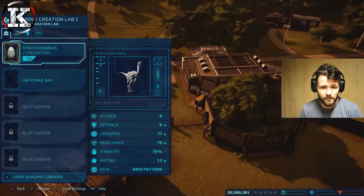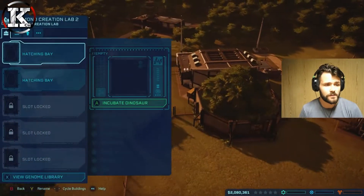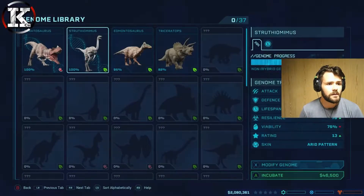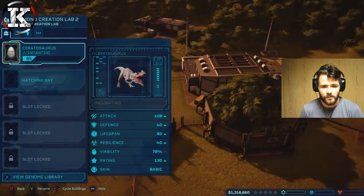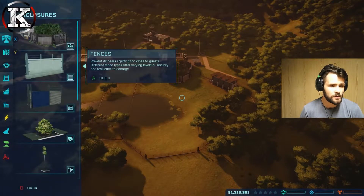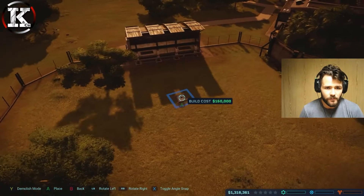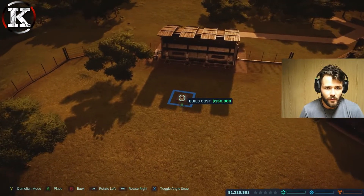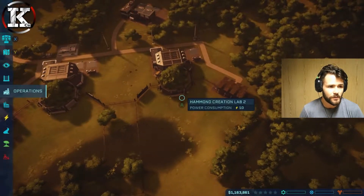Now the ceratosaurus - we're going to incubate that one, it's at 100% and already has its modified genome traits. We're going to have one of those. We'll obviously want to put in one feeder on each enclosure - a ground herbivore feeder - and we'll stick that right in front of the viewing gallery so our guests can see them eat.